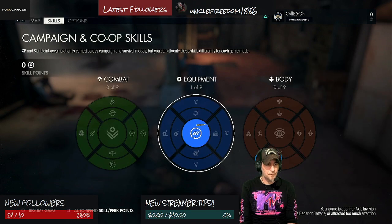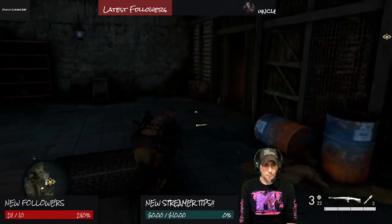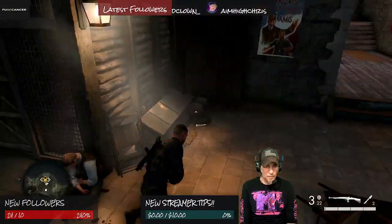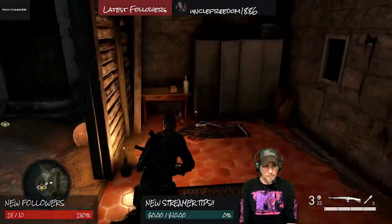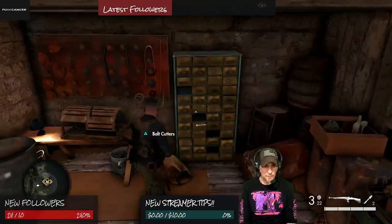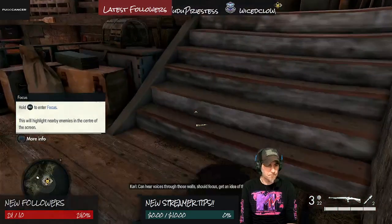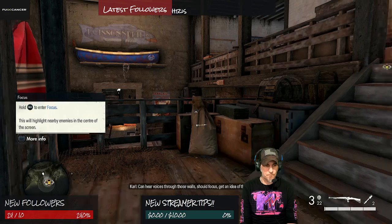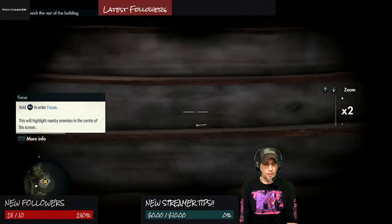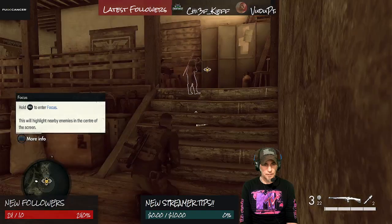That's what I really want. I didn't know you could do that. What is in here? Oh, bolt cutters — I'll take them. You can hear voices through walls when you focus, to get an idea of their position. For real? Hold R3 — no shit, that's sick.